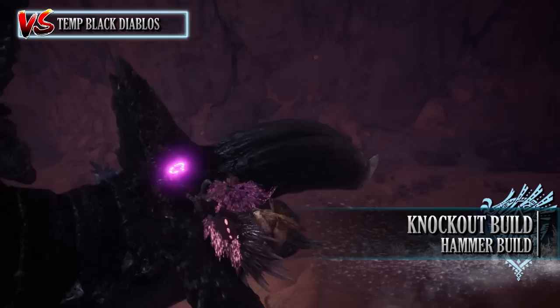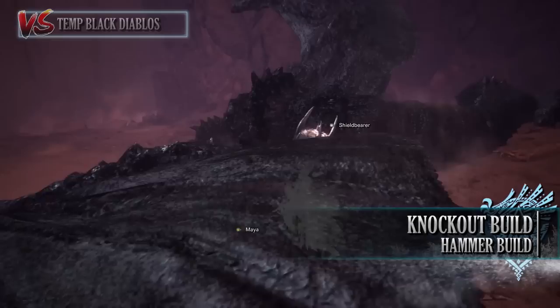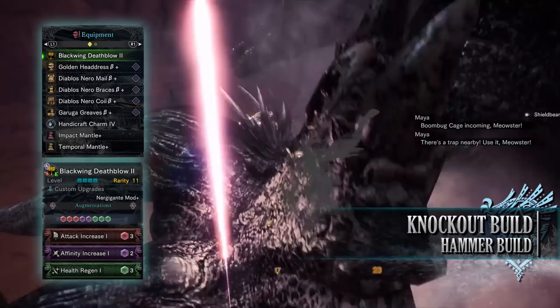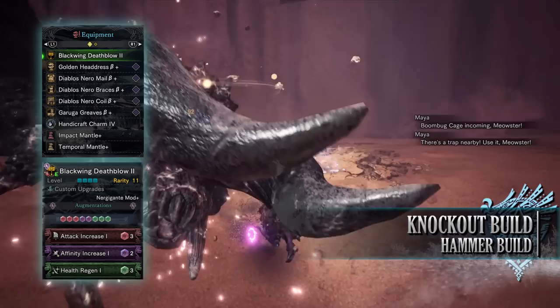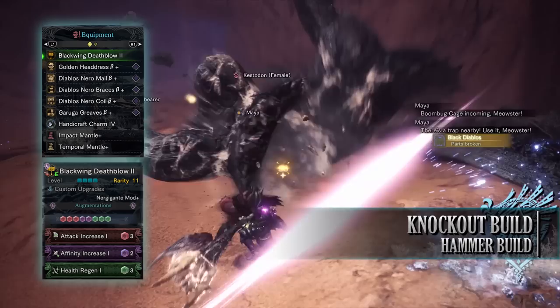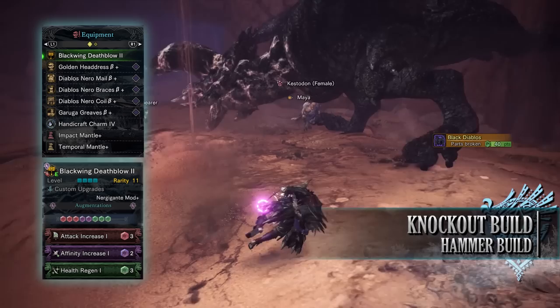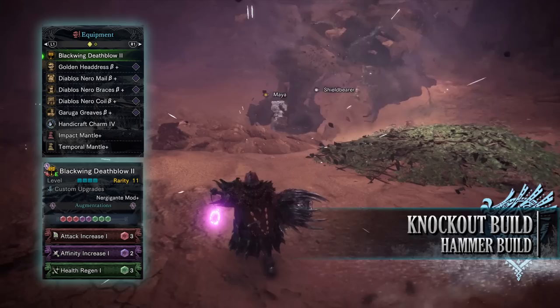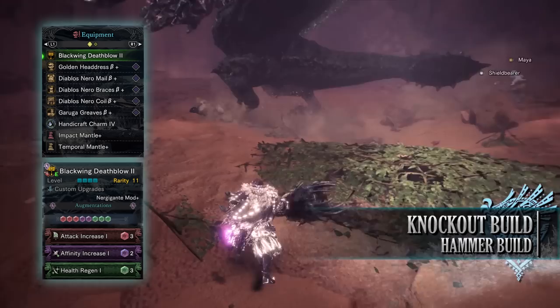The next build is the Knockout build, which makes use of an increased slugger skill resulting in a build that can crowd control a monster easily, allowing you and your hunting party to deal maximum damage. For this build you need the Golden Headdress Beta, the Diablos Nero Mail Beta, Diablos Nero Bracers Beta, Diablos Nero Coil Beta, and the Garuga Greaves Beta. I'm also using a Handicraft Charm 4, and for my weapon I'm using the Blackwing Deathblow 2, which is the Yian Garuga Hammer. This has an affinity increase augmentation, a health regen augmentation, and an attack increase augmentation.